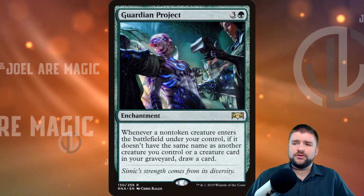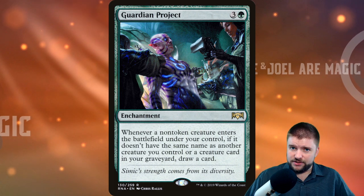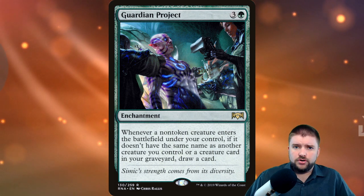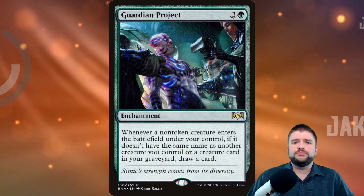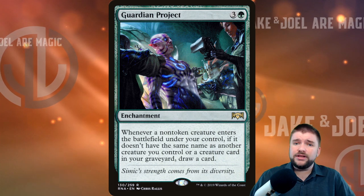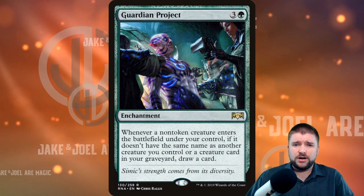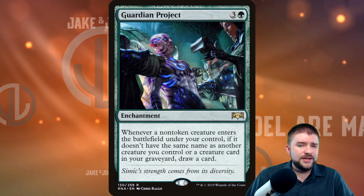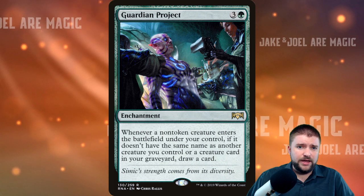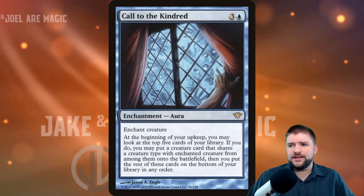Guardian Project costs one green and three other for an enchantment. Whenever a non-token creature enters the battlefield under your control — if it doesn't share a name with another creature you control or a creature card in your graveyard — draw a card. This doesn't necessarily have to be in any singular tribe, it's just really good for creature-based decks. You need card advantage in tribal decks to keep your hand full through board wipes and keep deploying your assets.